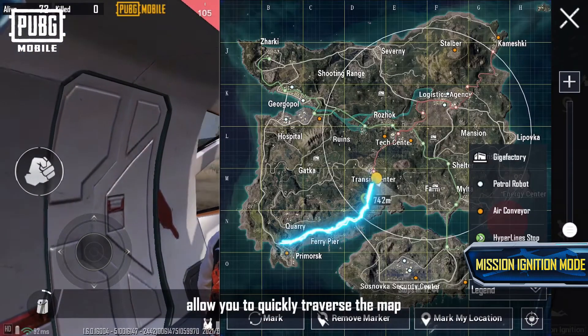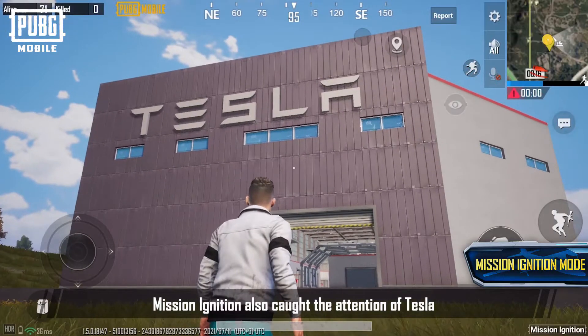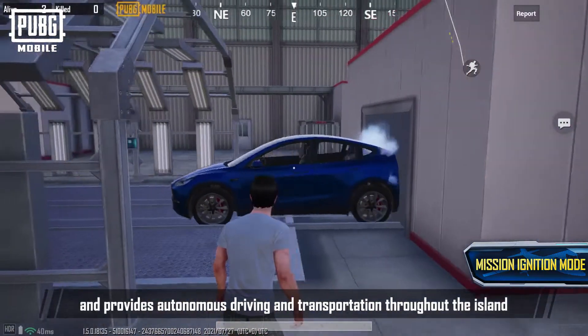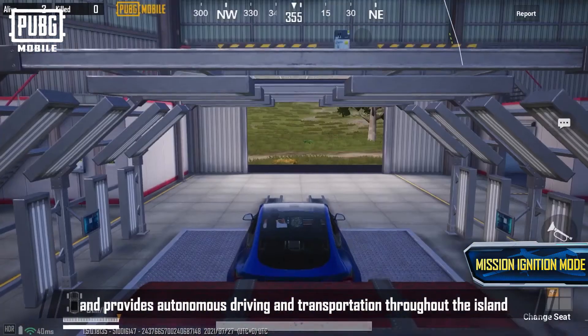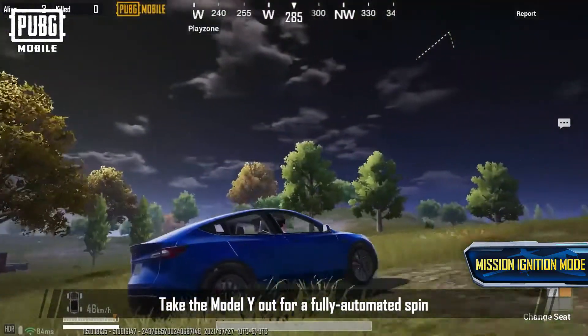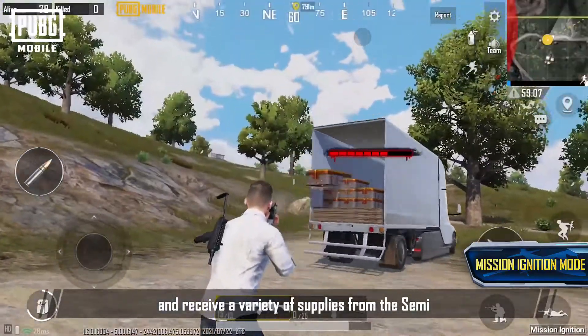Mission Ignition also caught the attention of Tesla, which has established a Gigafactory on Erangel and provides autonomous driving and transportation throughout the island. Take the Model Y out for a fully automated spin, and receive a variety of supplies from the semi.